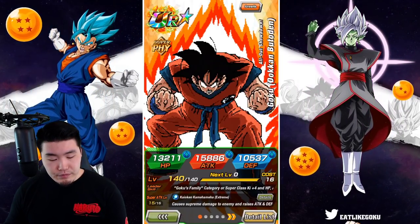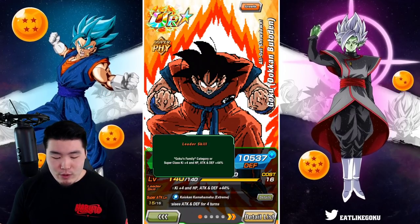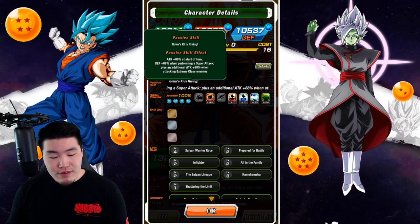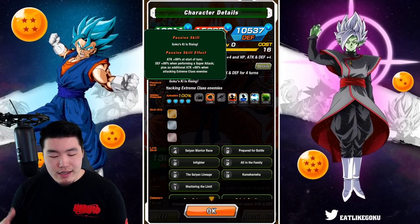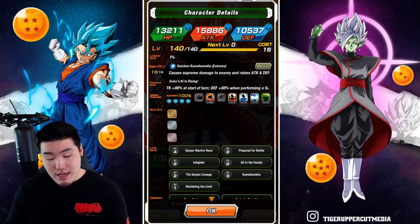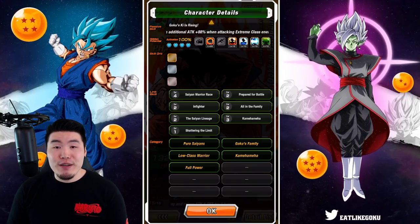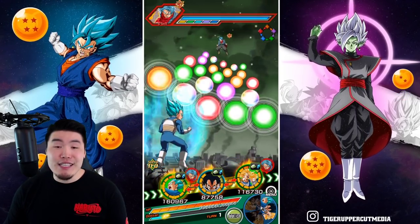Moving on to the Goku here, his leader skill is Goku's Family category or Super class, ki plus 4, HP attack and defense plus 44%. His super attack causes supreme damage and raises attack and defense for 4 turns, just like Vegeta. His passive is attack plus 88% at the start of the turn, defense plus 88% when performing a super attack, plus an additional attack plus 88% when facing Extreme class enemies. His links are Saiyan Warrior Race, Prepare for Battle, Infighter, All in the Family, the Saiyan Lineage, Kamehameha, and Shattering the Limit. With all that out of the way, let's jump right in and see what these guys can do.